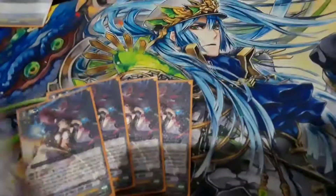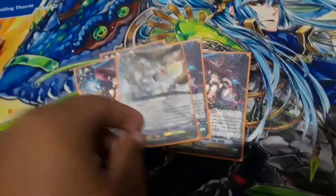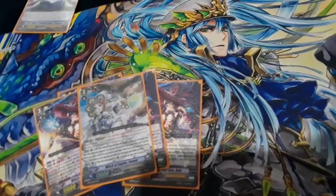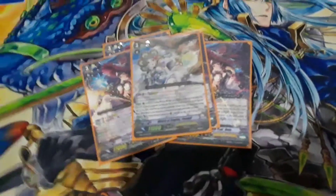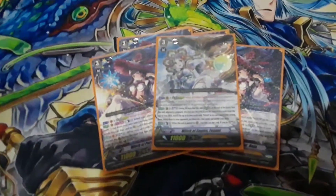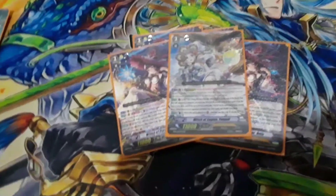Next we have 1 — I need to get more of this — Witch of Egos Fennel. On placement of vanguard, counterblast 1, soul charge 3. Her skill during the turn that she's in legion — and this is why I don't really like her that much, it's only during the turn she legions, meaning you'd have to keep re-legioning to get her effect, otherwise she's just a grade 3. After the battle that she attacks the vanguard, soul blast 3, look at the top 5 cards, add 2 witches you find there to your hand, then shuffle your deck.